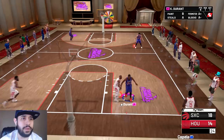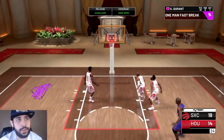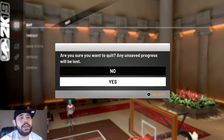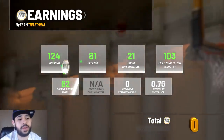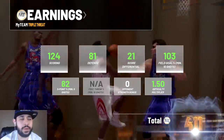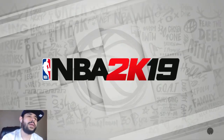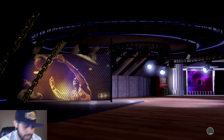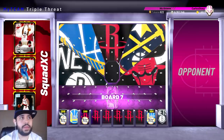You can also go for the inbound steal — just sit in front of them and sometimes they pass it. Just don't reach. Once the second box score shows, pause and quit — that speeds things up. Make sure you wait until the second box score disappears before quitting. That game took me about three to four minutes max. You get six tokens every 20 to 25 minutes. Keep doing it and eventually you'll get your Galaxy Opal.